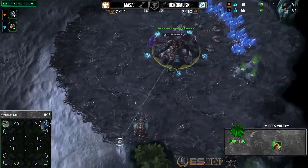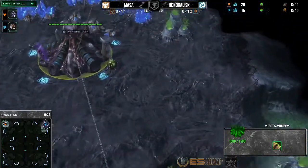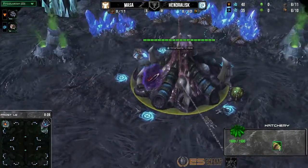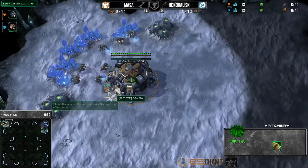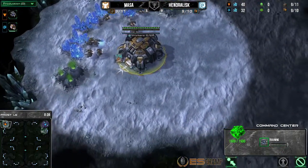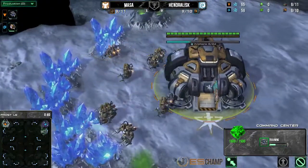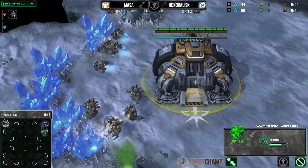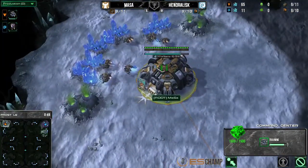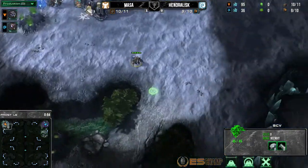Our ZvT game number two about to start here with Complexity Hengilus. And over on the opposite corner, horizontally, we have our orange Terran representing Root Gaming — it is Masa. I love the Root symbol, by the way. He looks like a nut, actually. Every time I look at it, it's not a root to me.